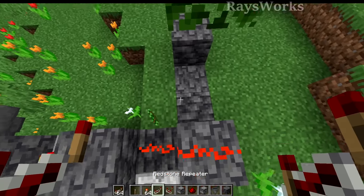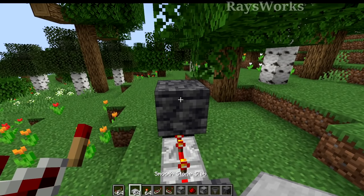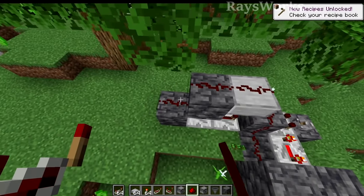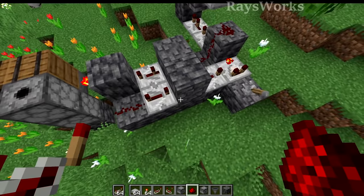Place in blocks like this. Then we're going to do a full delay repeater and a two delay one. Then we're going to shift-click a block on top of that, and we'll put a top slab right here, with redstone dust on top of all three of these. This lever here is your on and off switch. Now you've completed all the redstone, you just have to place in the grass part of the farm.